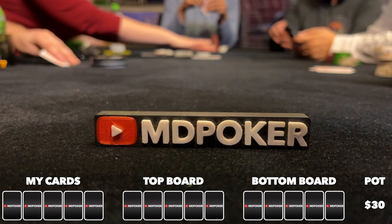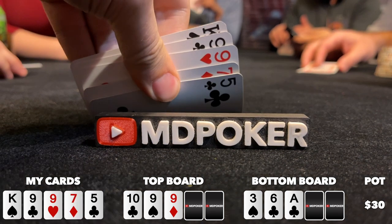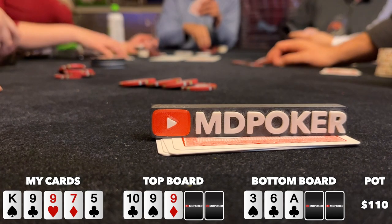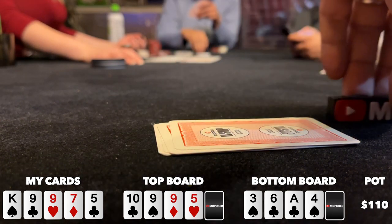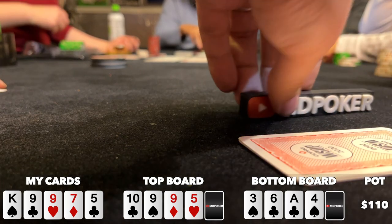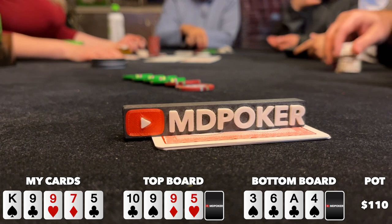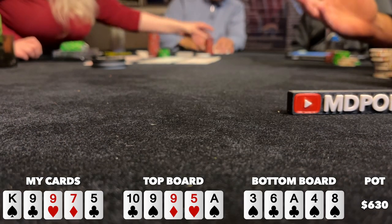We're playing a double barrel bomb pot. Six of us see a flop of ten-nine-nine rainbow on top, and three-six-ace two clubs on bottom. Action checks to me and I look down at king-nine-nine-seven-five — I flop quads on top, and a six-seven low on bottom with ace-three-five-six-seven. I bet 20 and get calls from the cutoff, small blind, and under the gun — four ways to the turn. Turn comes a five on top and a four on bottom, improving me to a 5-7 low. Small blind announces pot. Since they're a pretty tight player and I've got the high hand locked up, I assume they have the low — if I raise I'll likely fold the cutoff and just chop whatever goes in. I try to keep the cutoff in by just calling, but unfortunately they fold. Heads up to the river — ace on top, eight on bottom. Small blind goes all-in for 150, I snap call. They show two-five for the nut low, and I win the high hand with quads. We chop.